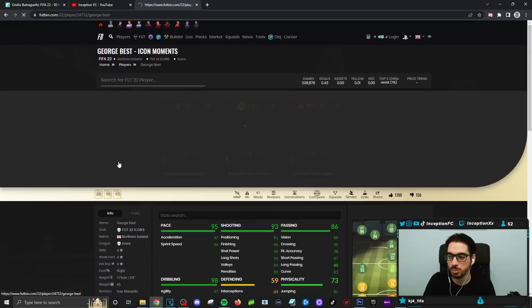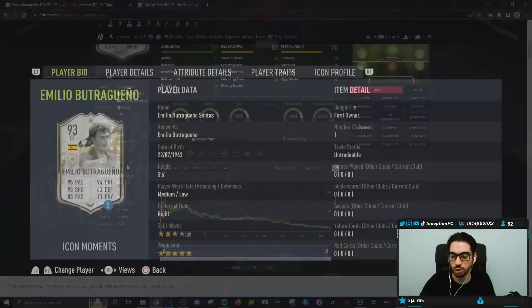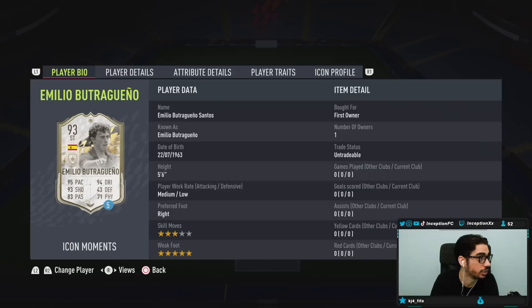I think it might have been the Prime or something where he was a medium-medium, and then they gave the Moments version of the card. See how he has the medium-low? They changed him to a medium-medium. Didn't like it. Burchichanguengo is a card that a few people this year, when they packed him, they actually enjoyed using him for what it was — because that medium-low work rate apparently is good.